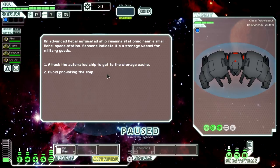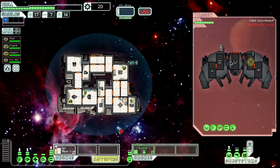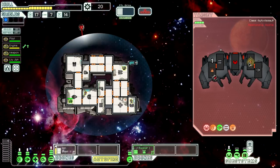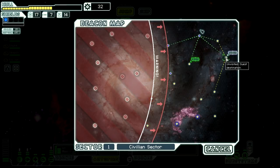An advanced rebel automated ship remains stationed near a small rebel space station. Sensors indicate it's a storage vessel for military goods. We could definitely use more drone parts so I think I'm going to attack it. It looks like it only has a missile launcher and a drone. We have taken out their weapons and their shields temporarily — their drone is still functioning, unfortunately. I'm really just micromanaging where my ion blasts land, alternating shields, weapon, shields, weapon. Our drone is going to finish the job for us quite nicely. We get 12 scrap, and then from the station we get nothing, so that's actually really nasty. I'm just going to exit.